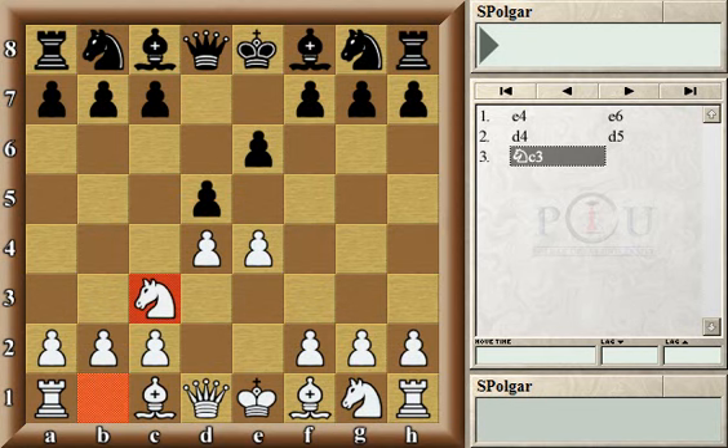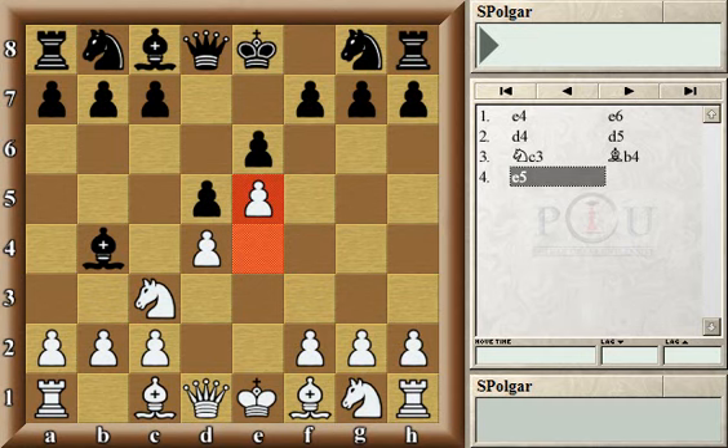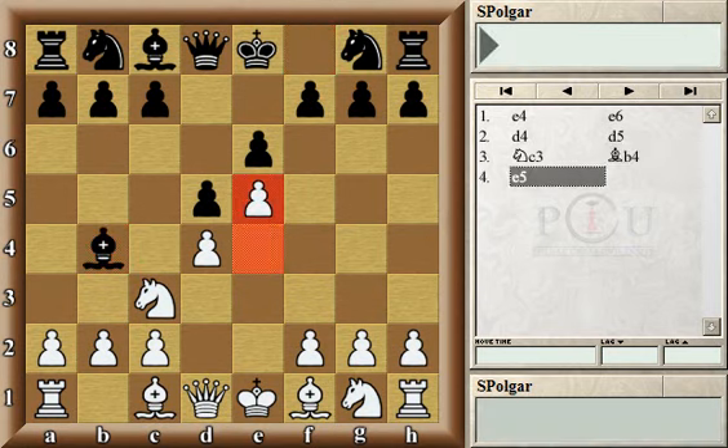White chose to play knight c3, protecting the pawn, which is perhaps the best move in this position, although not the only one. Black has three main roads besides the game move — black can develop with knight f6 or trade pawns on e4 right away. However, the most ambitious and aggressive move is to create a pin over white's knight on c3 by playing bishop b4. White then continued by playing e5.